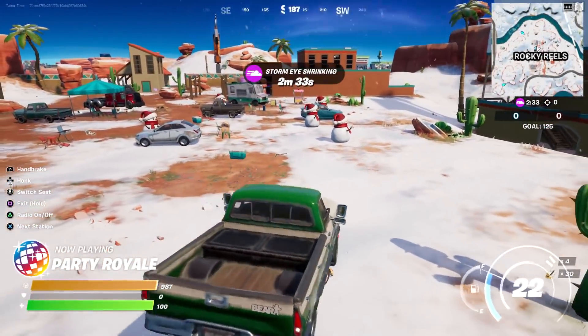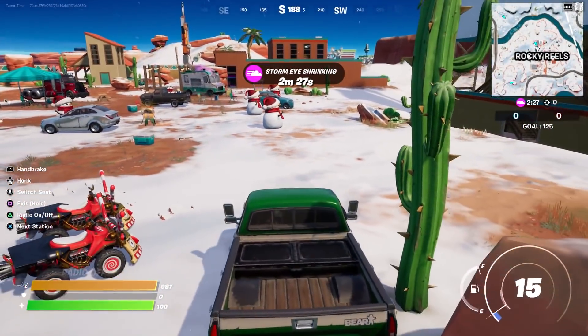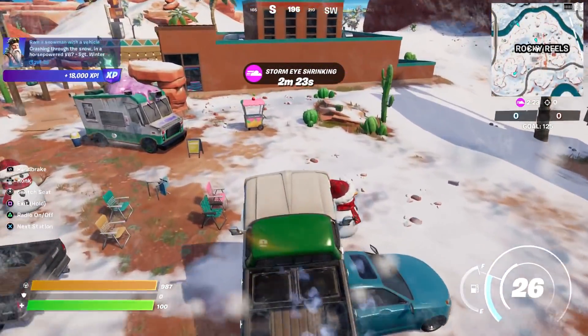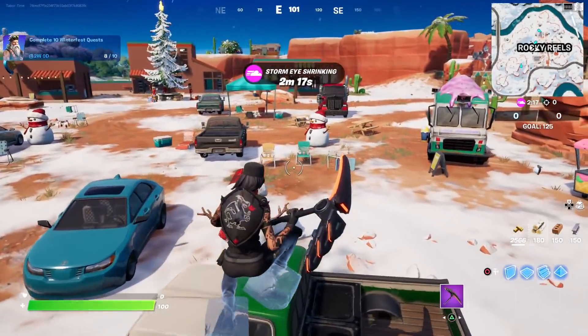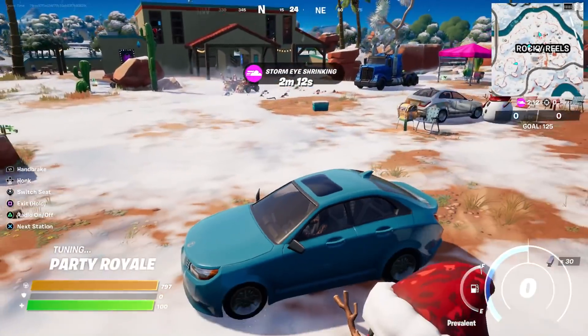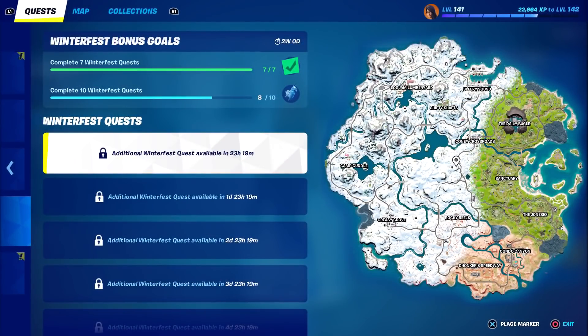Watch how easy this is — pick up the car, back it up, drive over the reindeer sled. Gotta get enough road for 88 miles an hour. Boom! How easy is that? Team Rumble! Oh, it freezes the wheels too — froze my feet as well! That's awesome. Plenty of snowmen, plenty of cars for some destruction.